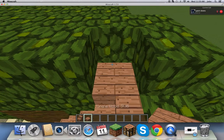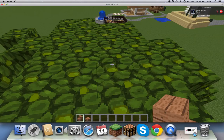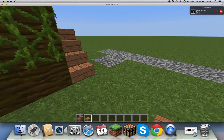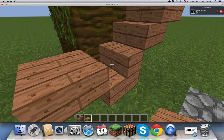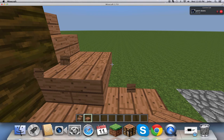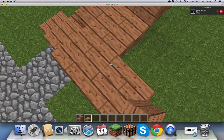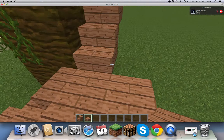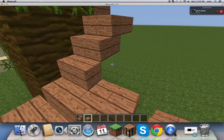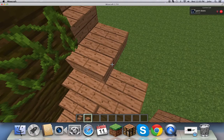You do that and then you've got fully functional stairs. Go back to the bottom — we're still working on the stairs. Place slab right there, right there, right there, and just keep on placing the slabs up, doing it until you eventually get to the top. The slabs are like stairs, technically.